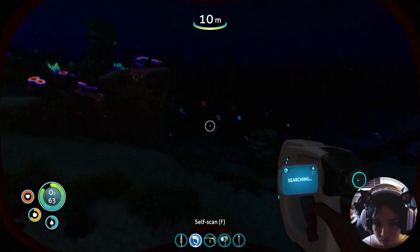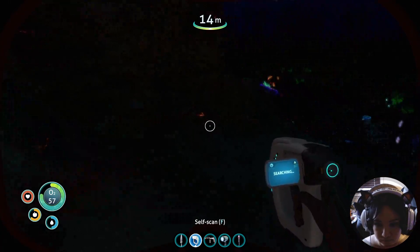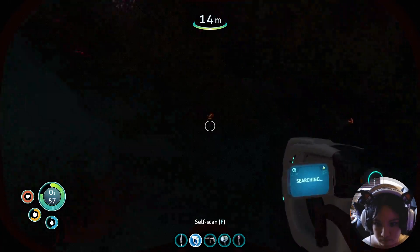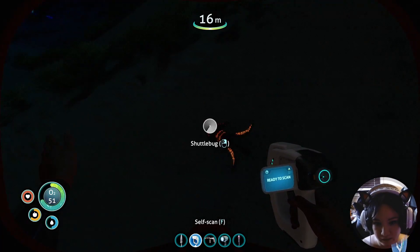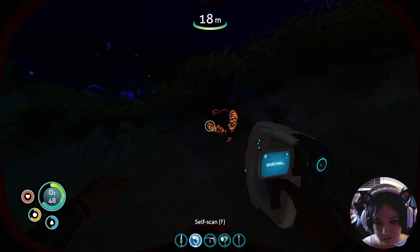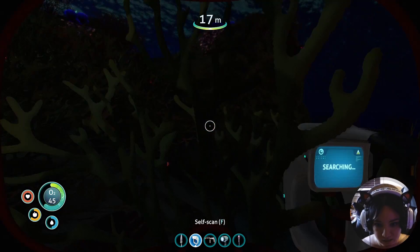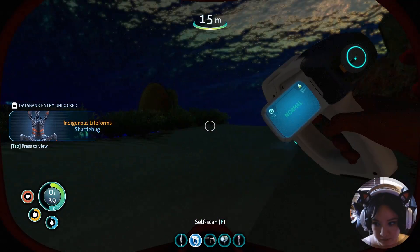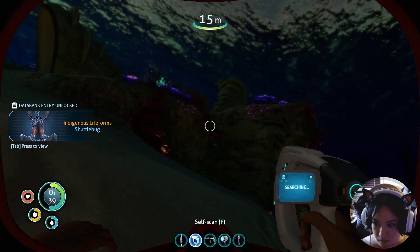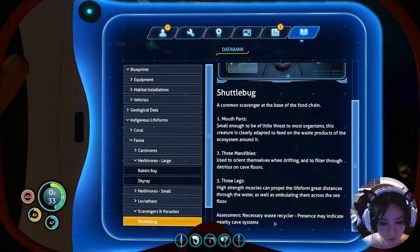Time out. What is that? A shuttle bug? What's that? Okay, well, it's not attacking me. Give me that. Shuttle bug — necessary waste recycler. Presence may indicate nearby cave systems.